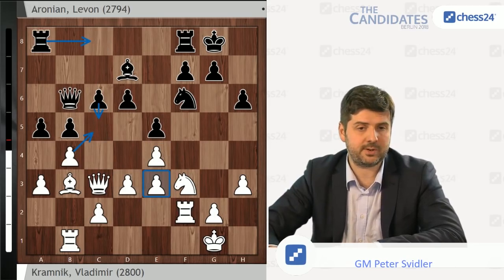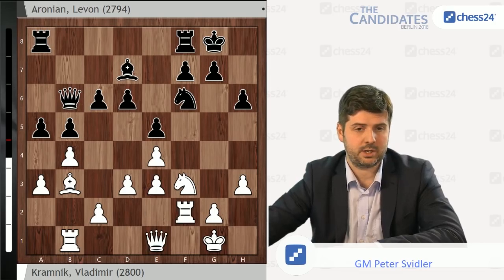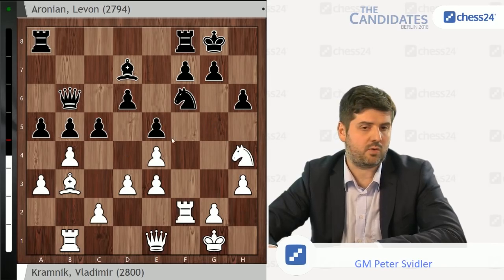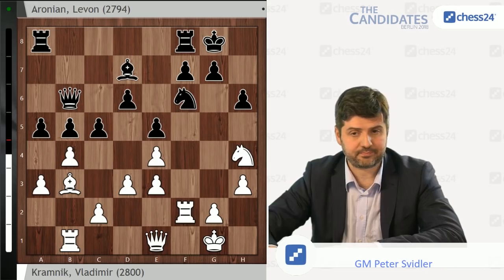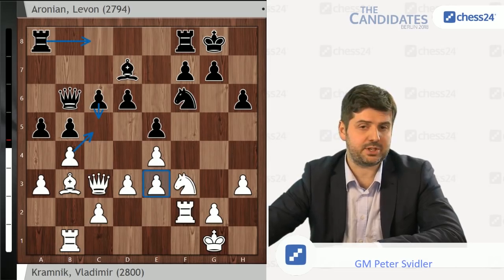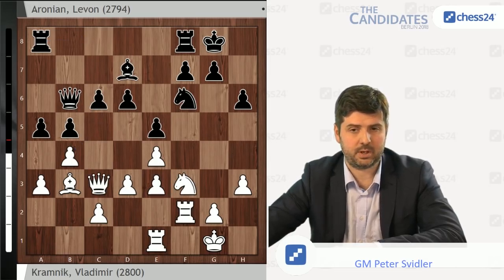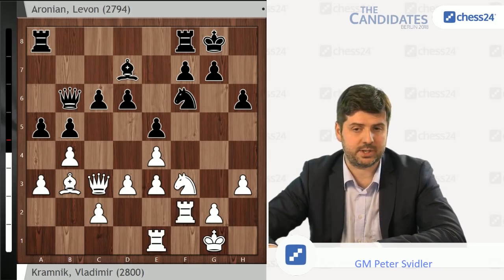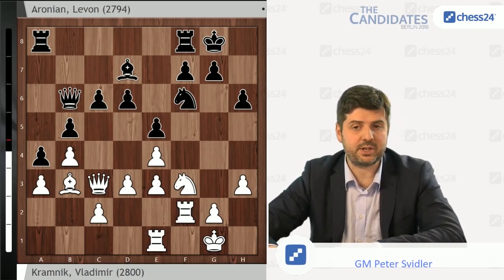Lev instead played Qb6, which is also a very logical move. If White goes Qe1, then c5 here is very strong with similar ideas, but even the queen will come to c5 if you take on c5. And White probably needs to go Nh4 and go for some speculative sacrifices on the kingside. But Vladimir decided to wait for a move and played Re1. And here, once again, Black faces an interesting choice — because if he wants a stable, pleasant advantage here, he can play, for instance, a4. Not that he needs this move, but I think it's useful to untie the a-rook. You force the bishop to a2, then you play Rae8, and Be6.